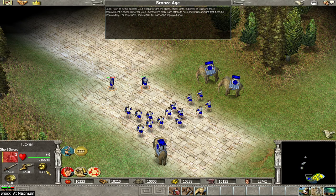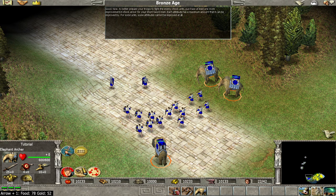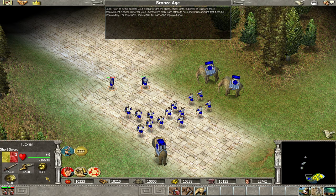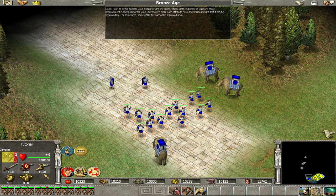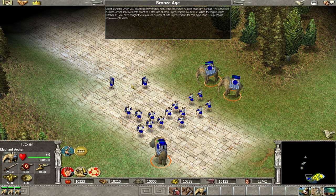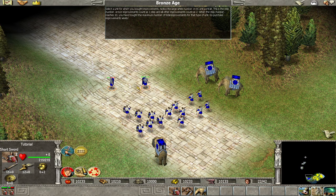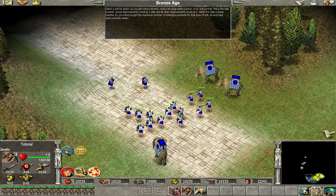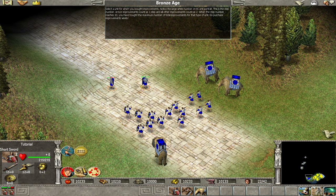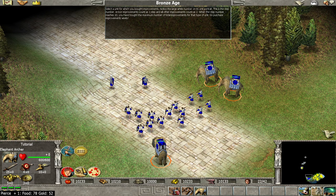To better prepare your troops to fight the enemy shock units, purchase at least one more improvement in shock armor for your shortswordmen. Each attribute has a maximum amount that it can be improved by. For some units, some attributes cannot be improved at all. Select a unit for which you bought improvements, and notice the large white number on its unit portrait — this is the step number. Armor improvements count as one step, and all other improvements count as two. When the step number reaches 10, you have bought the maximum number of total improvements for that type of unit. So purchase improvements wisely.